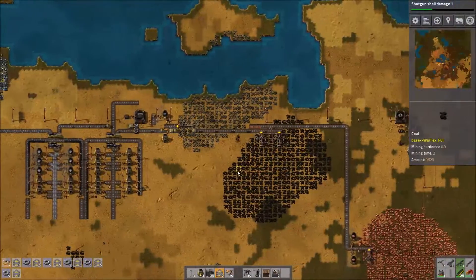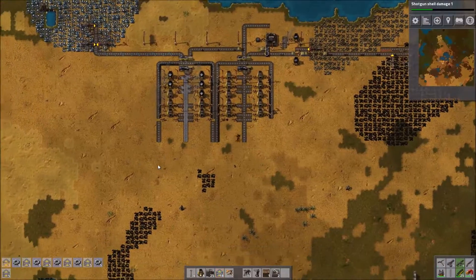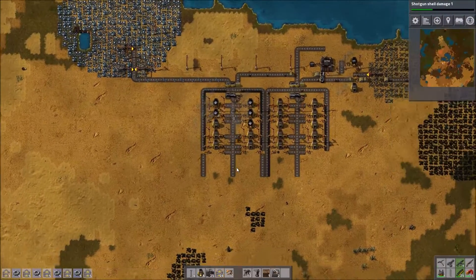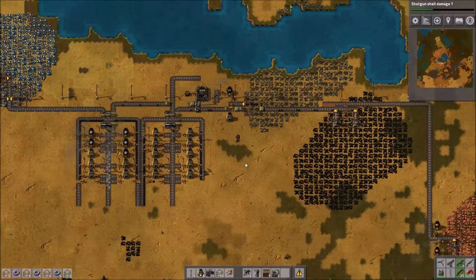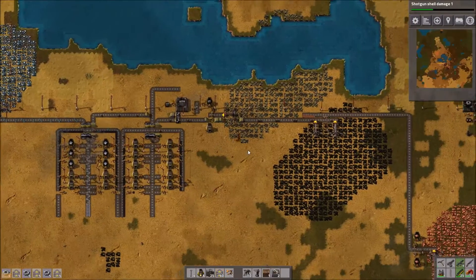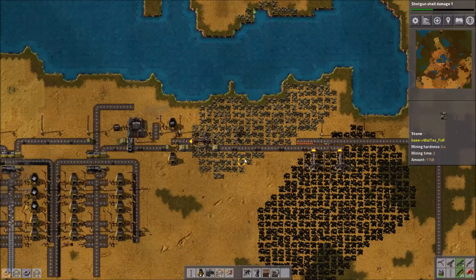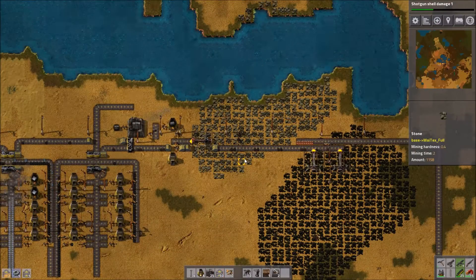Looks like I'm probably out of iron over there. As you can see, since there's nowhere for the iron plates to go, they're just going to start backing up on here. I think I will end this video here and come back when I've made some more improvements to this area. This will be episode 2, and I'll be back with episode 3.